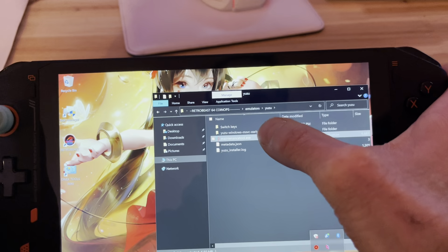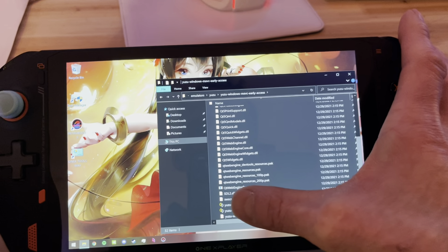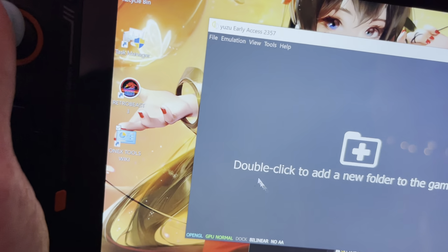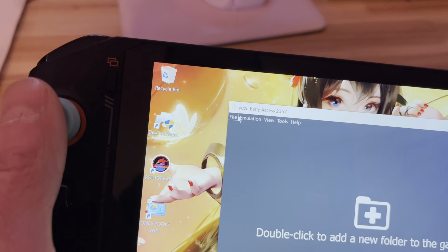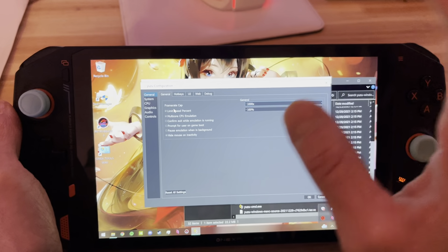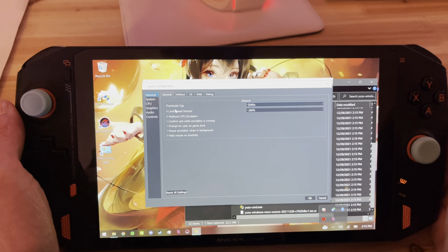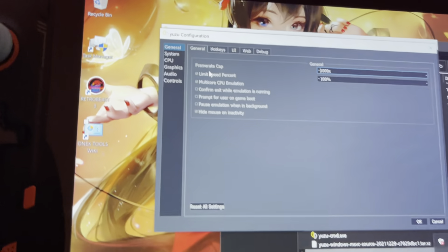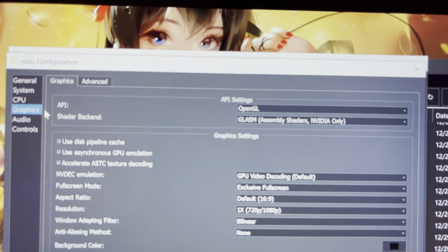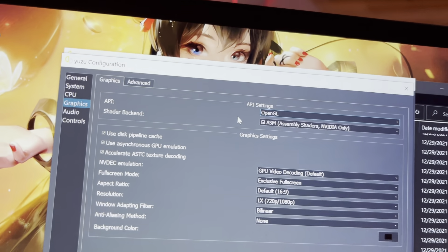To boot Yuzu, enter the Yuzu folder, go down, and double click Yuzu. If you want to change your GPU API, go to Emulation, then Configuration. You can also remap all your buttons as you like — there is a setting for the buttons you want to press if you want to change them. If you go to Graphics, you can see it's set to OpenGL. If you have a problem, you can change it to Vulkan.